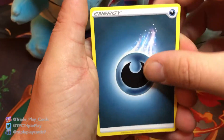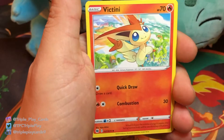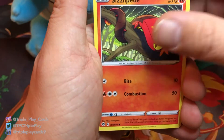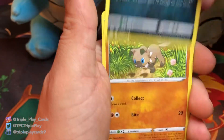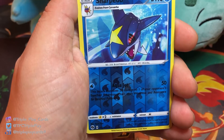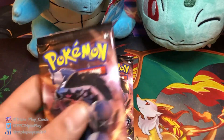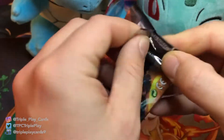For our first pack we have Dark Energy, Pokémon Center Lady, Hop, Victini, Swablu, Sizzlipede, Weedle, Zigzagoon, Rockruff, Sharpedo for the reverse, and Hatterene holographic. I believe in this whole set you're guaranteed at least one holographic in it, so pretty cool.